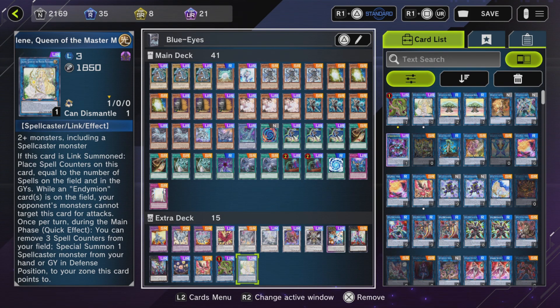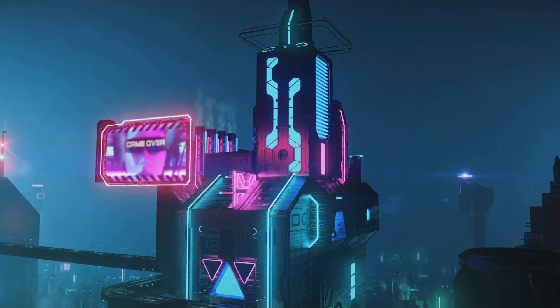Spellcasters: Selene, Queen of the Master Magicians — because Spellcasters. Anyway, that's the deck. A combo video will be coming later. Hope you enjoyed — Anorak out.